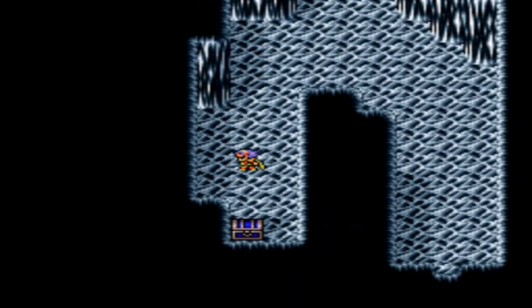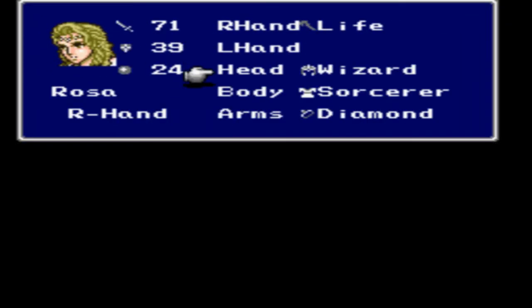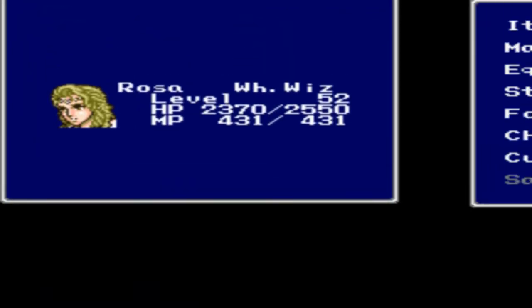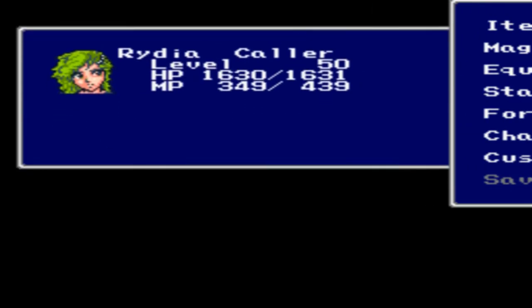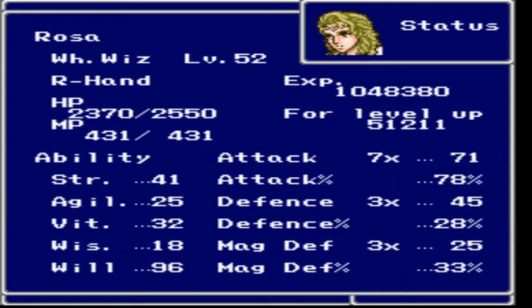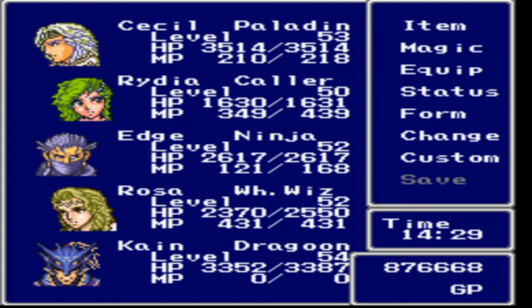Let's get this treasure chest over here which has the White Robe, which is the ultimate robe for Rosa. The veil is really good too.